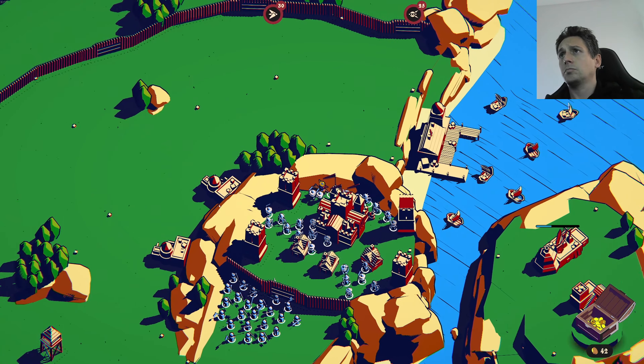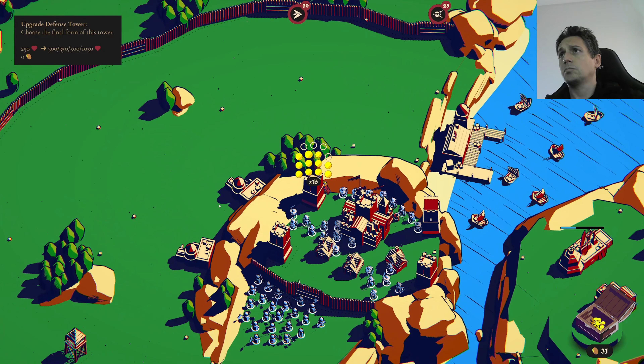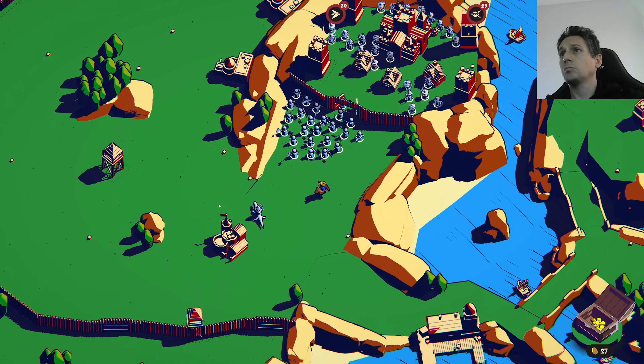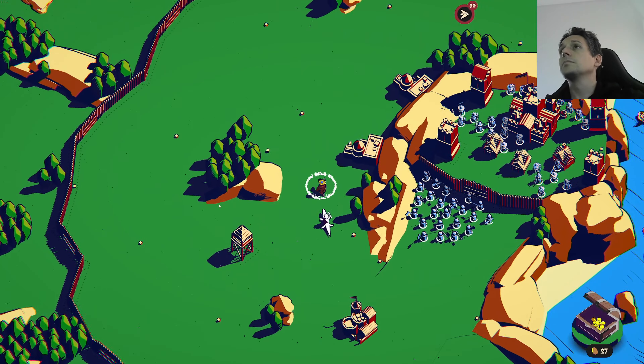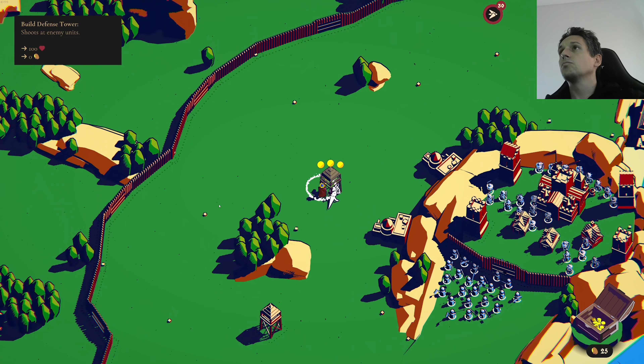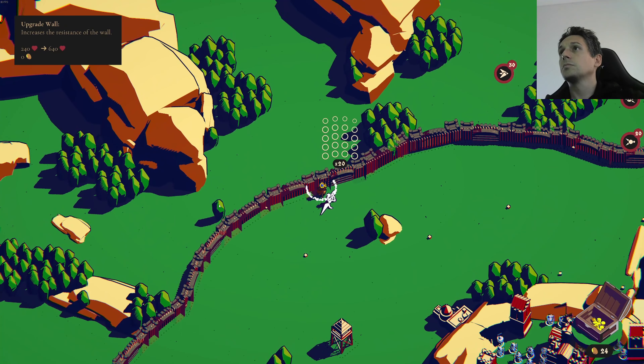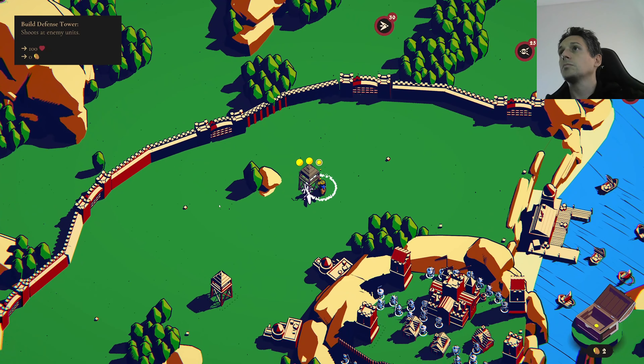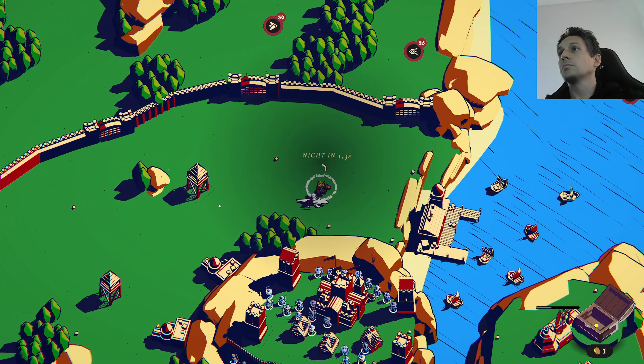Let's upgrade these four towers to ballistas — one shot, one kill for the hornets. Then the other two will be another ballista and a healing tower, because we're going to get some healing for our troops, especially for the lizard and myself for the last wave.